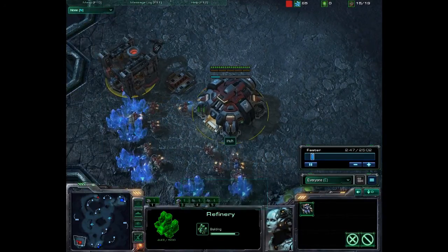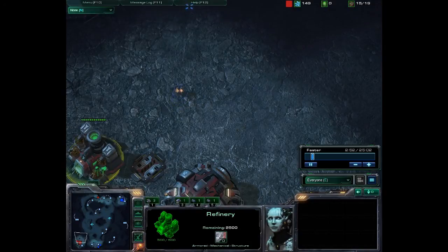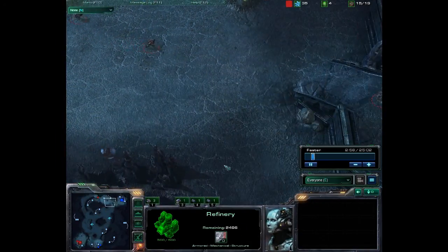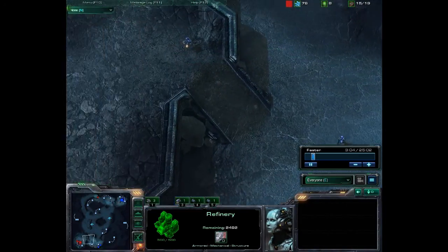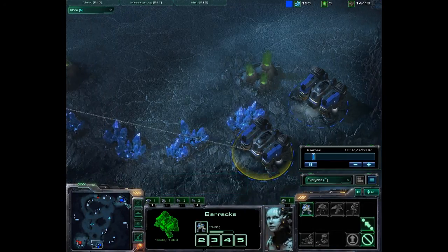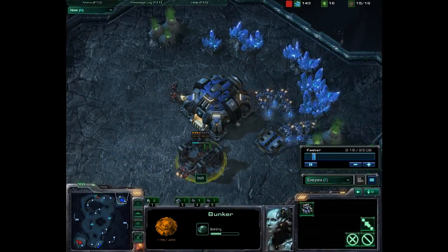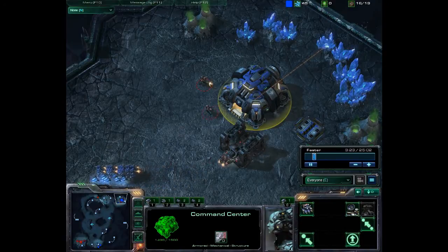Inna is going to push the attack with two marines and an SCV right now, and two marines are also out for Morrow at the same time. A third marine is on the way, and a third and fourth from Morrow. Morrow's base is now under siege by Inna — he's trying to build a bunker but it's not going to be in time. This base looks like it will be absolutely destroyed if Inna can keep supplementing this proxy.